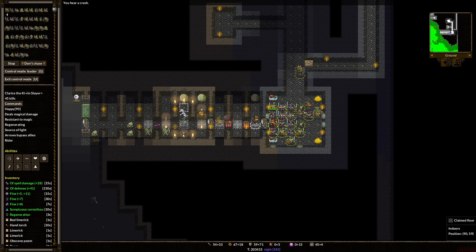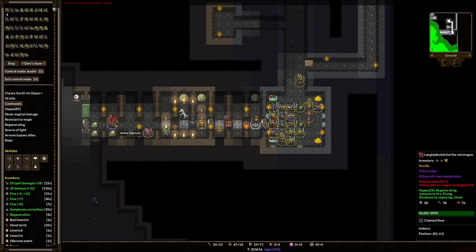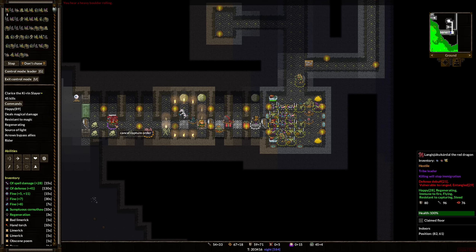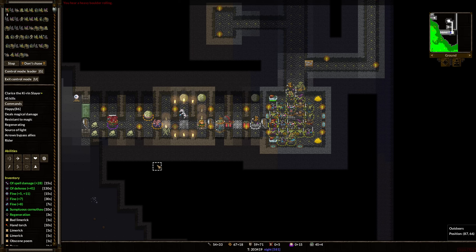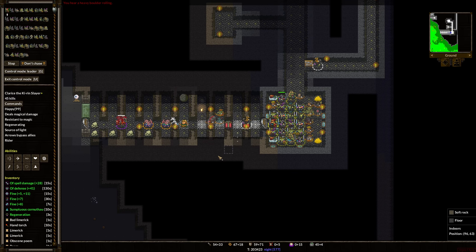Let's take a look at Langus Drukul Sardle, the red dragon. He has a couple of glyphs on him and 147 gold. He is happy, regenerating, immune to fire, flying, resistant to capturing — but he can be a steed. So of course we are going to order his capture. He's not even that buff, so unless he has some minions, we're going to neutralize him.